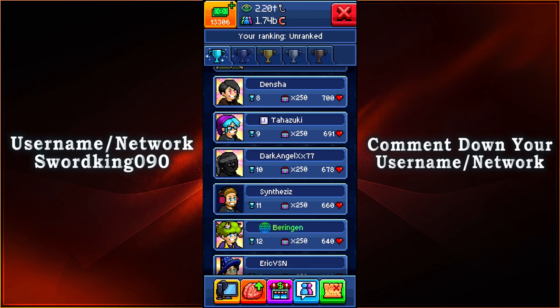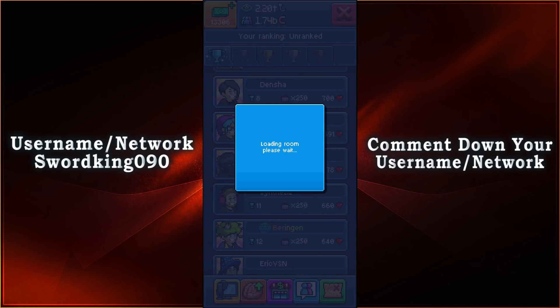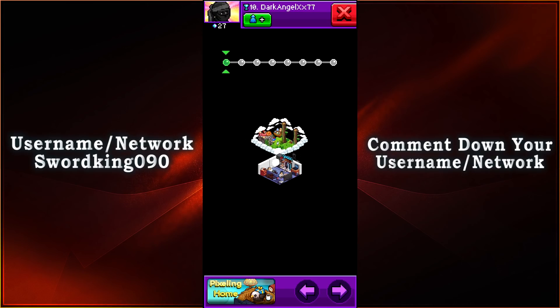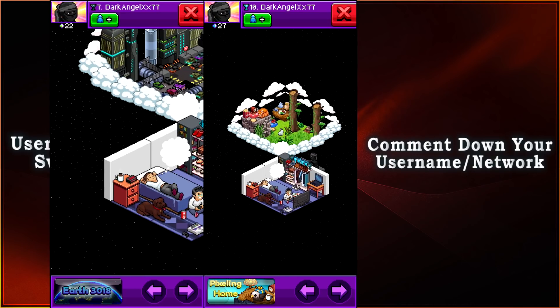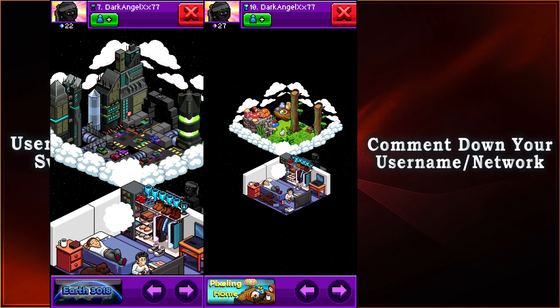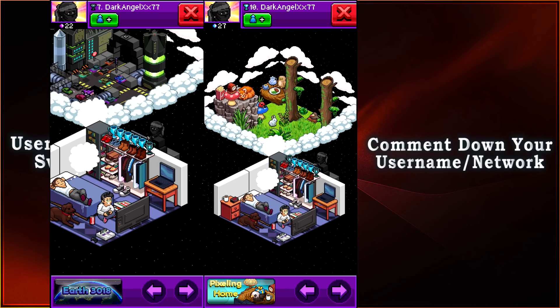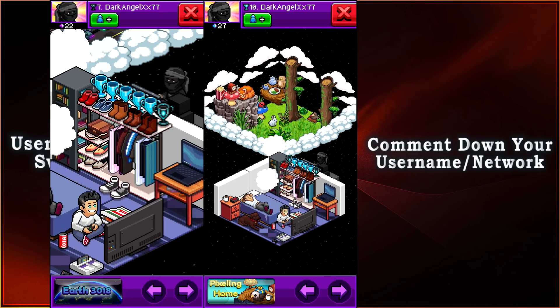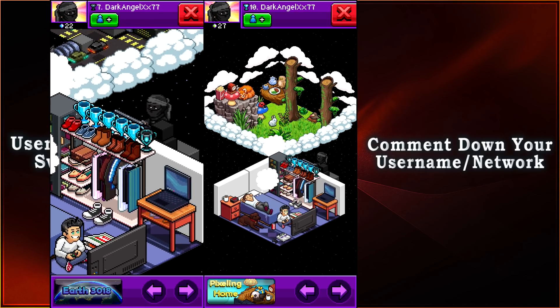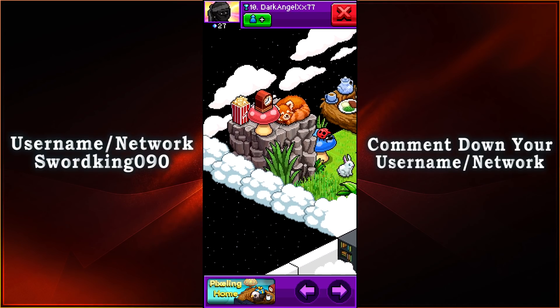Coming in in 10th place with DarkAngelXX77 making his return again to the top 10. Let's go ahead and take a look at your room with 678 votes. As we can see here, it is the same room as he used for the Earth 3018 event — the same room where he is a ninja in the corner and we have the sci-fi trophy still. We have ourselves a home, although I do not see any Pixelings in here.